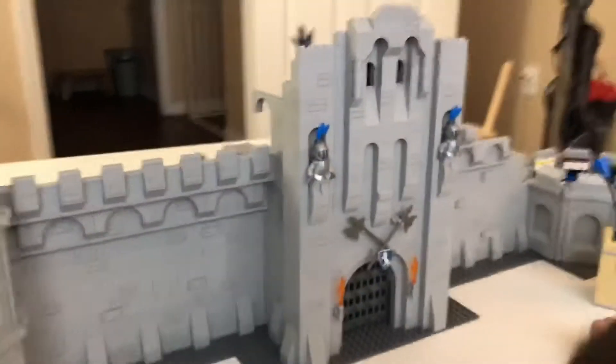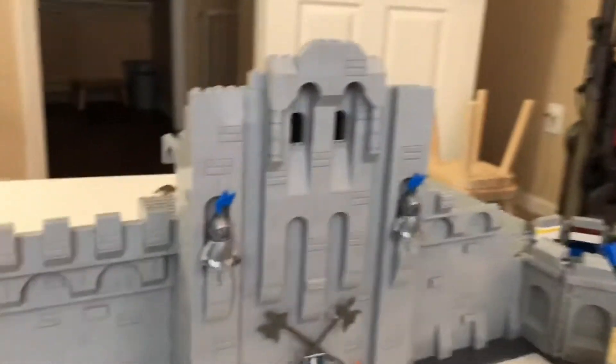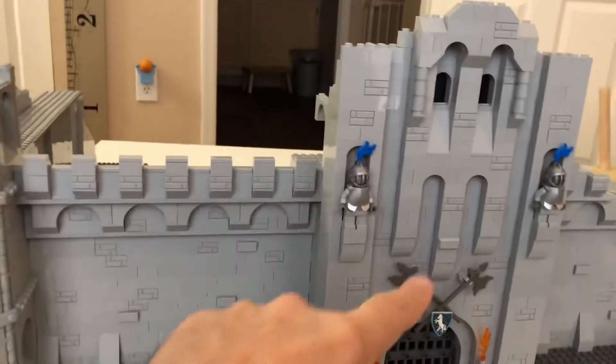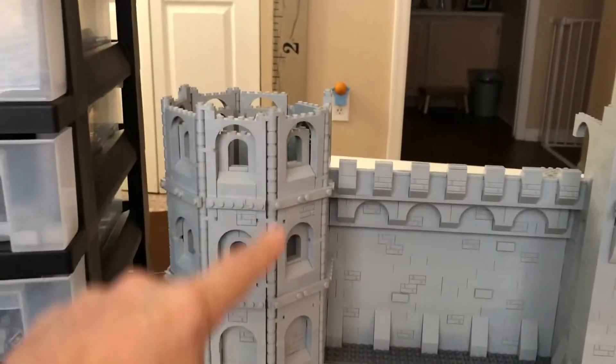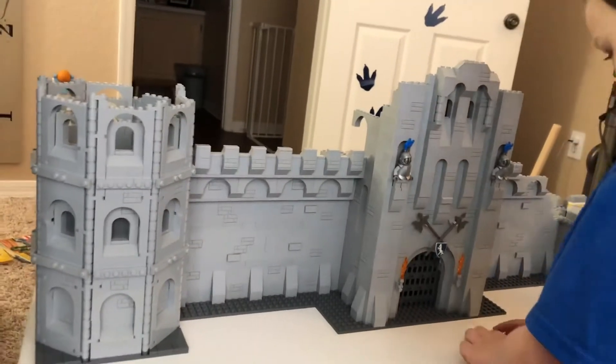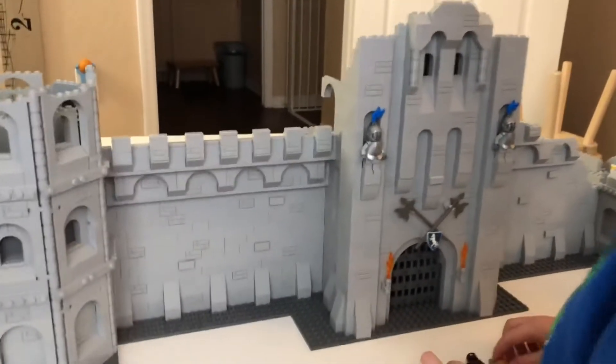The gatehouse is still going up with some more decorating there. I tried to incorporate some cylinders, some round bricks into that structure, just so it might try to match this a little more. I don't know if that's gonna help. They almost look like two different castles to me, but maybe I'm just being too hard on myself. We'll keep going.